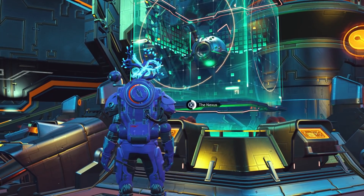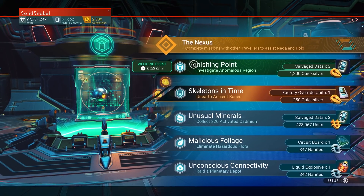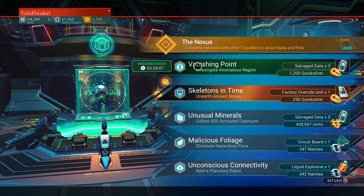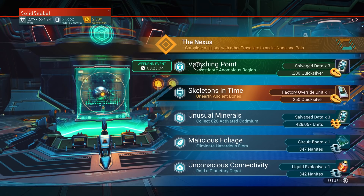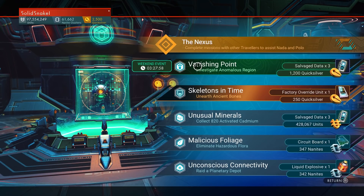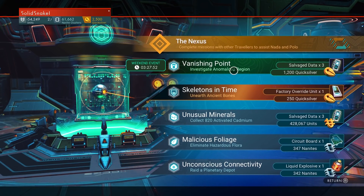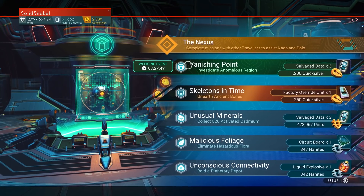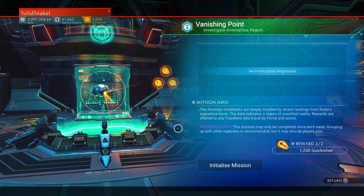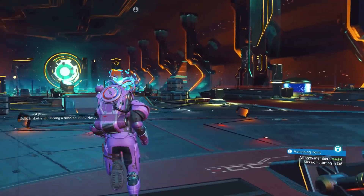It's actually the Nexus. We get salvage data — I'll take that. One to Vanishing Point, and we have three hours. Just for reference, I am playing Sunday at 4:30 PM Mountain time, so that means 8 PM Mountain, which would be 7 PM Pacific and 10 PM Eastern. That's when these events stop, so that's what the timer is set to — Sunday evening.